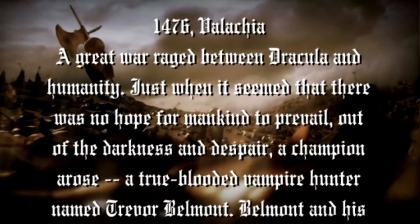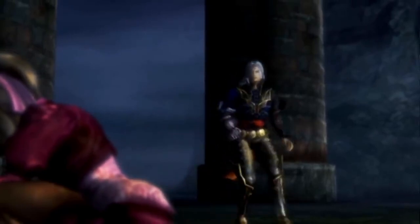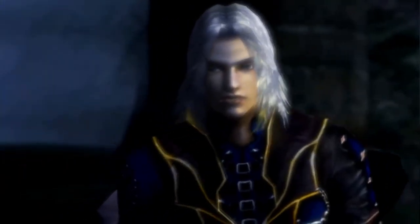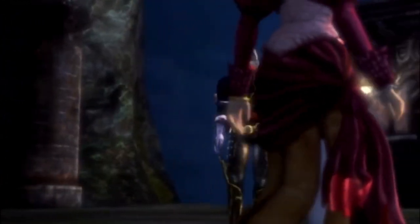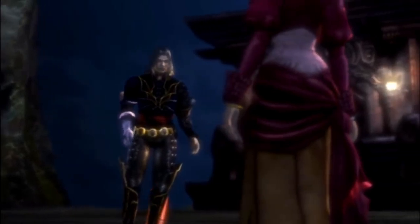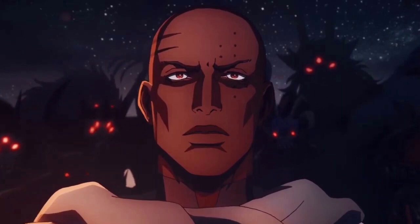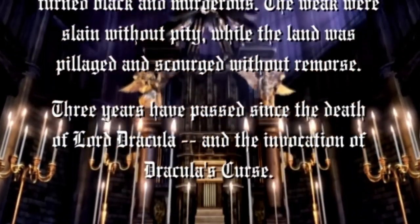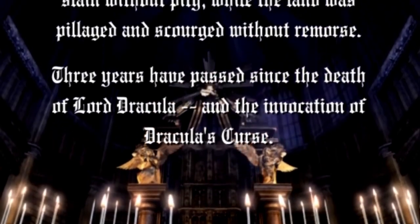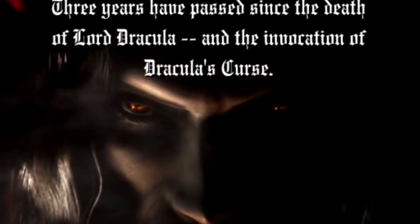Dracula was defeated by a Belmont and left a curse on the land that spreads disease and makes people violent and murderous. While this bout of genocidal insanity has overtaken half of Europe, Hector — who is a devil-forged master, or a vampire sex slave if you watch the Netflix series — abandons Dracula's court to settle down with his fiancée, Rosalie. Since happy endings don't start at the beginning of the story, Rosalie gets burned at the stake, partially because of Dracula's curse and partially because Hector's former co-worker Isaac was miffed that Hector abandoned Dracula's court. To get back at Hector, Isaac spreads rumors that Rosalie is a witch, and after she ends up at the town barbecue, Isaac leaves a message informing Hector that he caused her death, and if he wants revenge, to come to an undisclosed abandoned castle — which is where the game takes place.